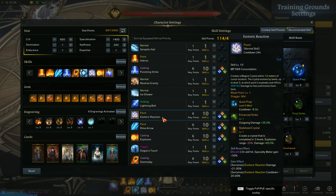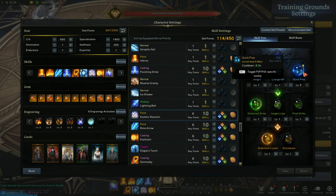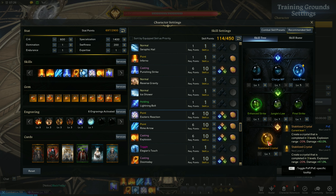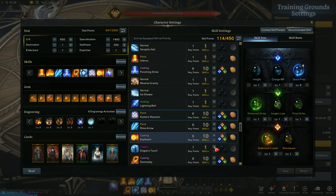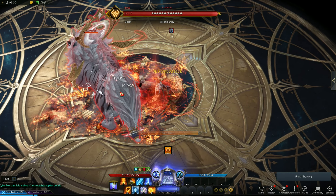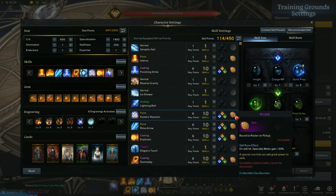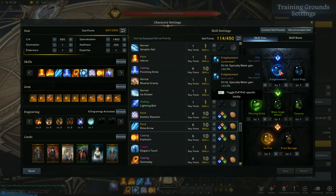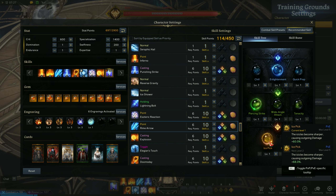Next spell is Esoteric Reaction — for damage and gathering specialty meter. At level 4 it's Quick Prep, at level 7 it's Enhanced Strike. At level 10 it gets tricky: there is a rotation where you can sync 2 Esoteric Reaction within 1 Arcane Rupture — if you can, pick Stabilized Crystal; if not, use Shockwave. We'll talk about this more at the spell rotation part. Use a Wealth Rune on this spell. Next spell is Rime Arrow — for damage and gathering specialty meter. Use Enlightenment or Quick Prep depending on whether you can sync 2 Rime Arrows on 1 Arcane Rupture, then Piercing Strike and Ice Pick. Use Wealth Rune on this.